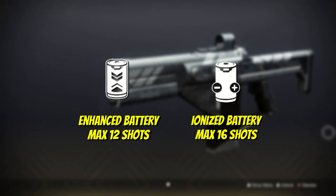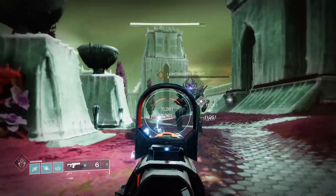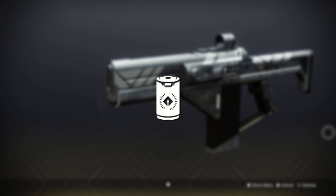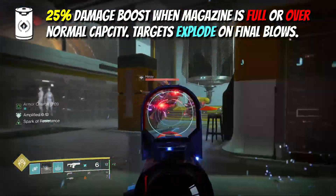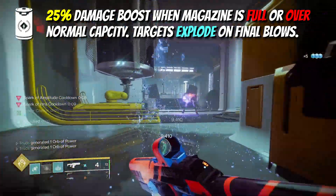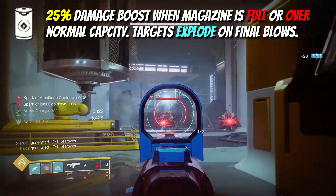With Enhanced Battery you're going to get 12 shots, and the beauty of this means that every single one of the overflowed shots will trigger Reservoir Burst. This is the OG Loaded Question perk from its Black Armoury pinnacle days, so it's a no-brainer as to why it's the go-to pick on the reprised version. If the magazine is at or above maximum capacity, you'll instantly deal 25% extra damage and enemies will explode on final blows when Reservoir Burst is active.